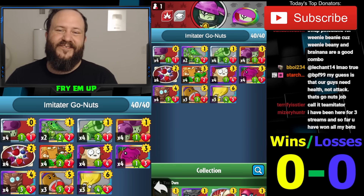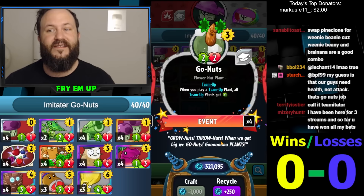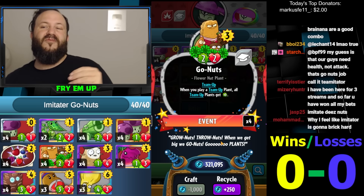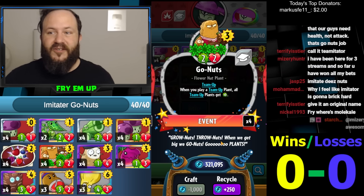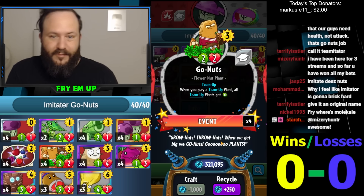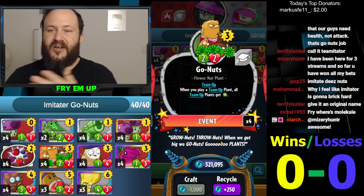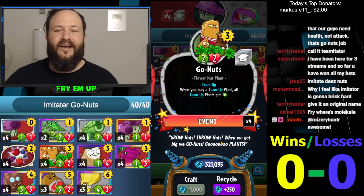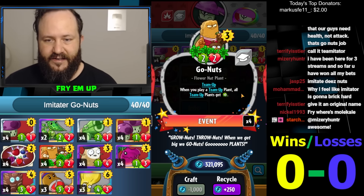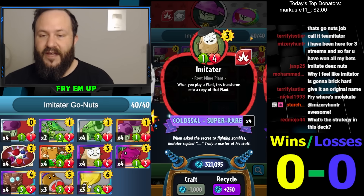What's going on everybody, this is Fry. So today we're trying an idea: Imitator Go-Nuts. Now Go-Nuts always has a problem — if you play it on turn three you don't get any value, it's a three-cost two-two, it gets removed, it's terrible. If you wait till turn four and you've played all your cards on turn three, you're not gonna have any cards left after your Go-Nuts. The card that is going to set up the Go-Nuts on turn three is going to be the Imitator.